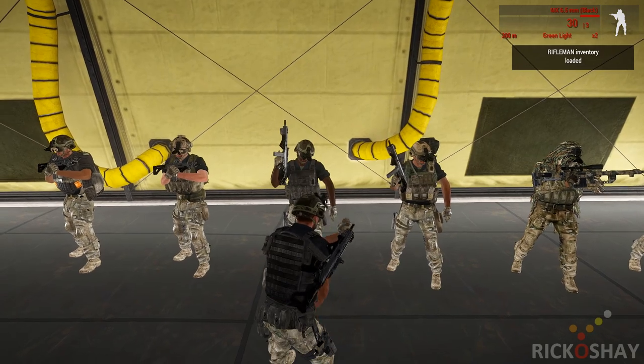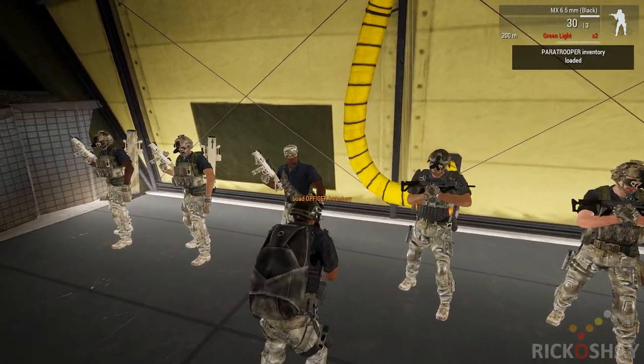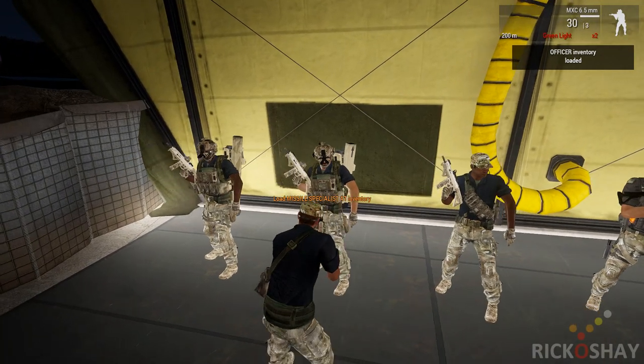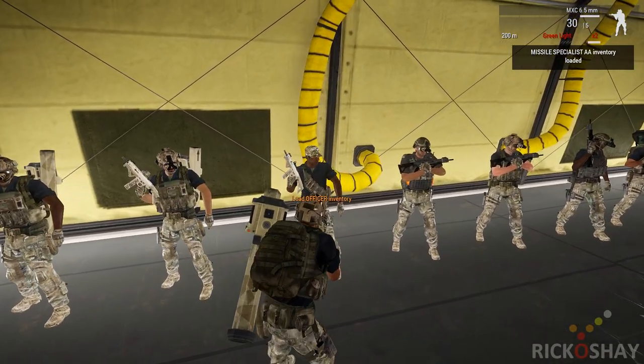So let's say I want this guy's loadout, or this one. You can see that it labels each of the units that you're looking at. So like this is a missile specialist anti-air officer. Rifleman.